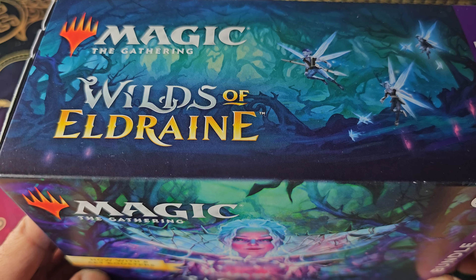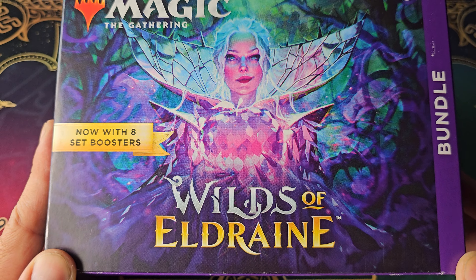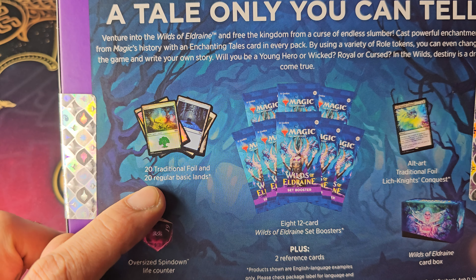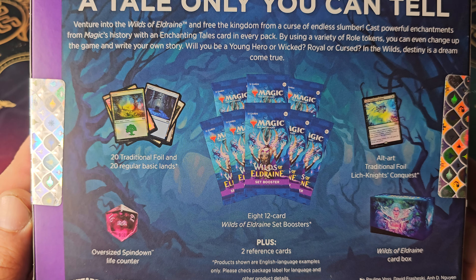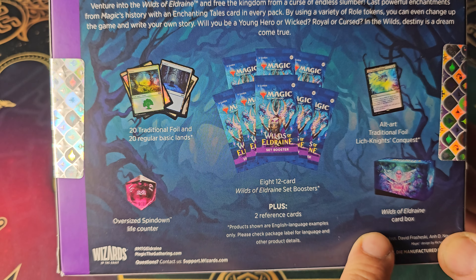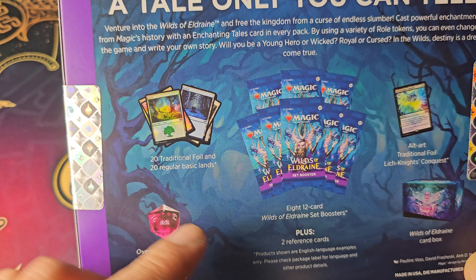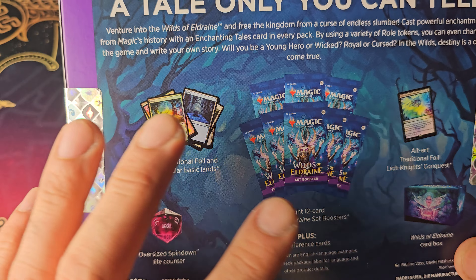This is a step up from the pre-order box that we opened last time. This one has 20 foil and 20 regular basic lands to help you out with your Magic the Gathering deck, including the life counter, alternate art, a card box to keep your cards, and eight booster packs.